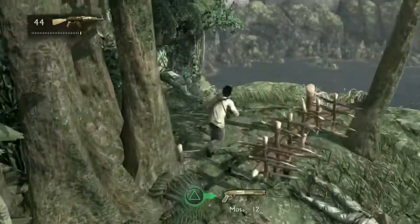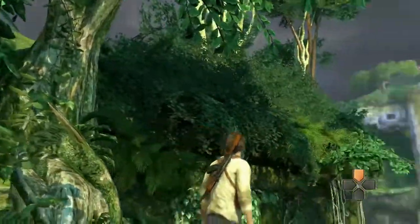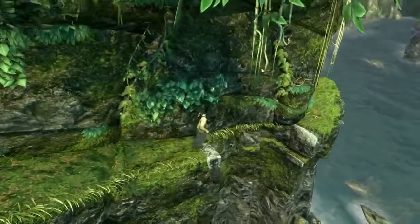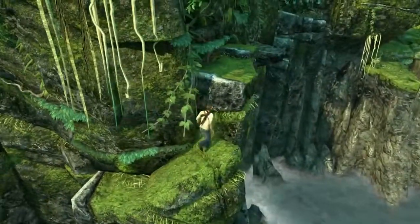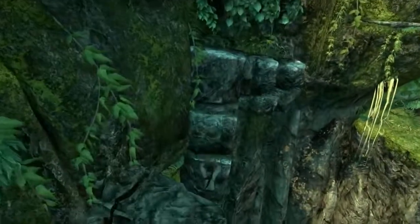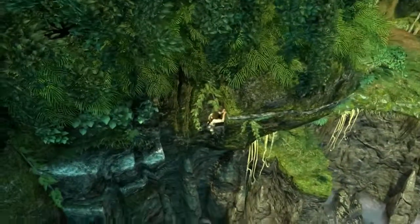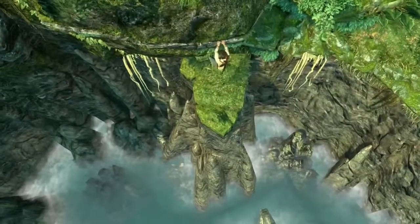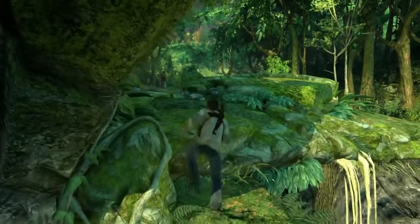That guy went into a big trap — and traps are gonna be a factor in the next fight, which I think is the last fight of the chapter. There are a bunch of traps scattered across the combat area. If you accidentally trigger one, press circle very fast and Nate will dodge away from it. If you don't press circle, you will die instantly.